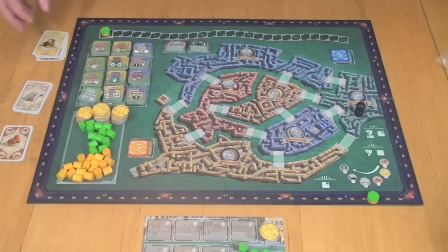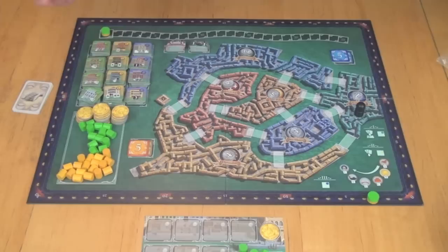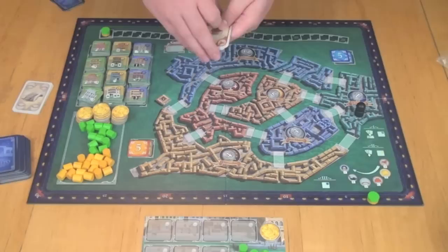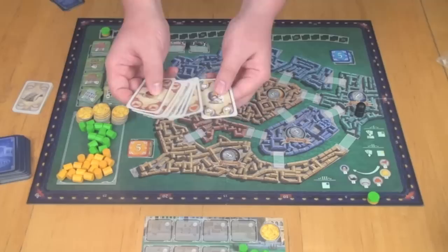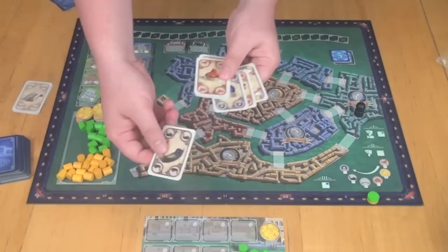In turn order — determined by the doge track for this part only — you get to choose one of the three piles of cards. There's always one extra pile left over. Once each player has chosen their pile, you also draw two extra cards to add to your hand. Now, from these eight cards, you can only keep seven, so you have to decide which one to discard. You place the discarded card face down in your own discard pile, so other players don't know what's been discarded.